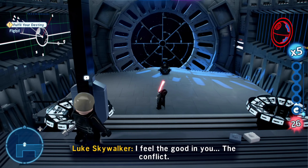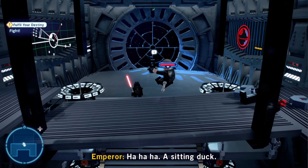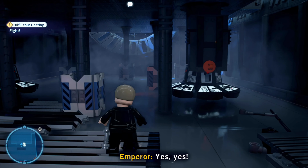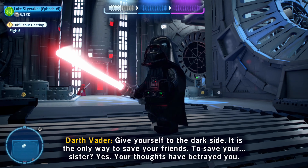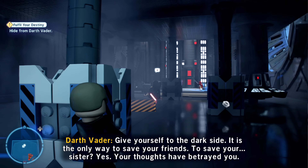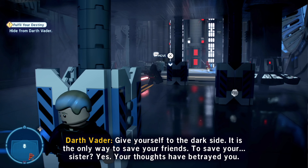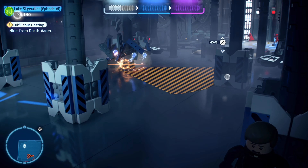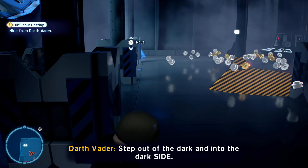There is no conflict. Yes! Give yourself to the dark side. It is the only way to save your friends. To save your sister. Your thoughts. Are we hiding from Vader? Oh, that's so cool - he hasn't seen us yet. This is awesome! Step out of the dark and into the dark side.